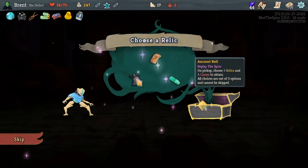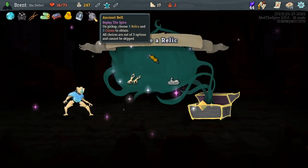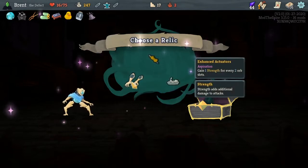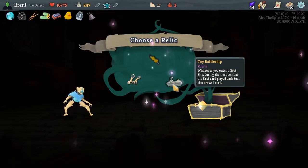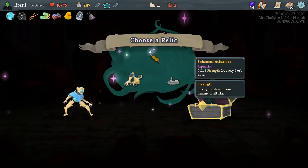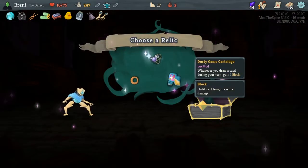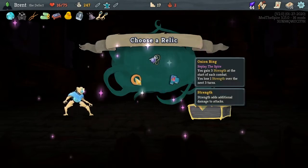I think we'll go into the bell, and then we'll eventually remove these curses. Choose three relics and three curses to obtain — so we get to choose these for every two or plot. It's kind of cool. Upgrade a round card — that's also good. It's one of these two. I think since strength also leads to our stuff, we'll try this — it's kind of cool. Whenever you draw a card — no. That's kind of nice.